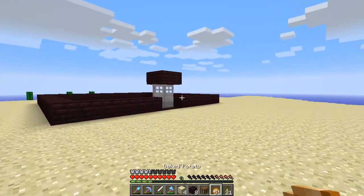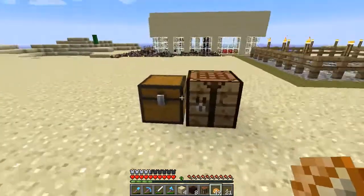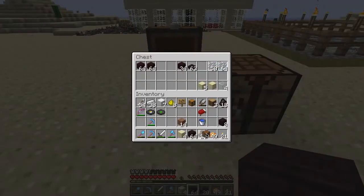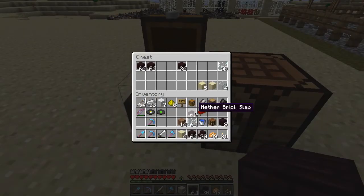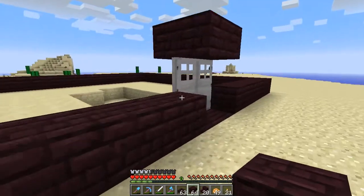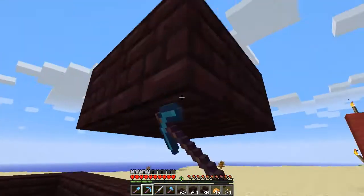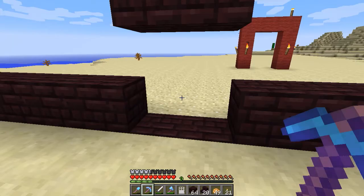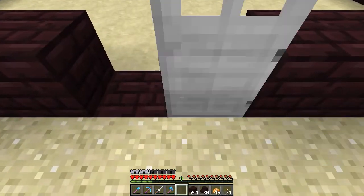I'm going to need more of this nether brick stuff — much more in fact. That goes there. Give me some of the panes. These then come out, because they are indeed in the wrong place. Which means that's not there and that's not there either. Let's do the doors first — you are going to go there.